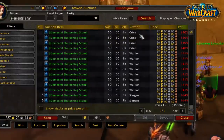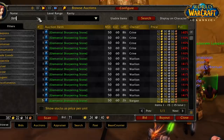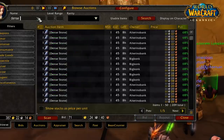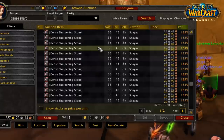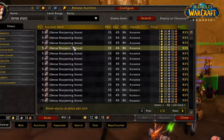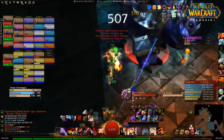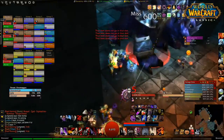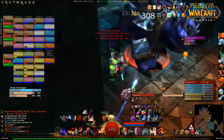If you look at the auction house right now, elemental sharpening stones are pretty ridiculous — nearly 13 gold each, or 74 gold for five. Dense sharpening stones are not too expensive though; you can get a stack for around five gold, which isn't bad. So when dealing with Golmagg or Ragnaros and trash packs, it's definitely worthwhile switching to a dense sharpening stone to optimize your DPS, since instant poison is totally useless against elemental enemies.